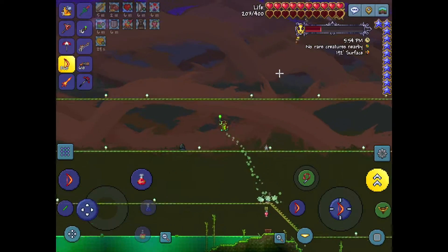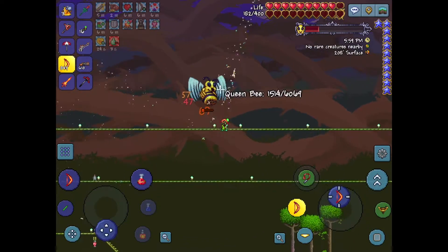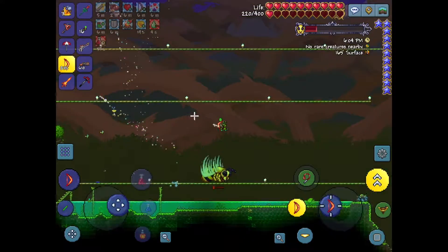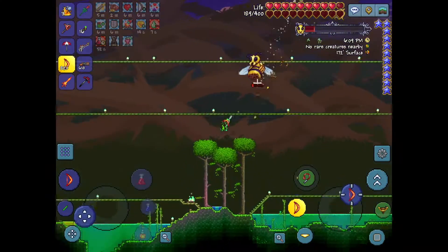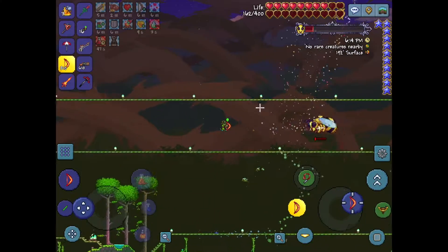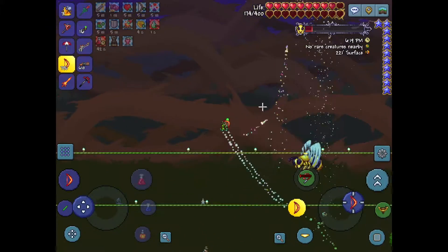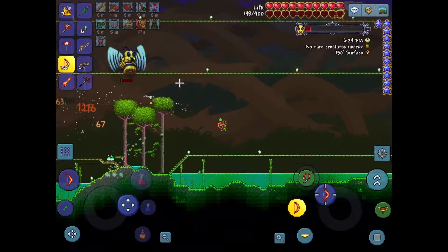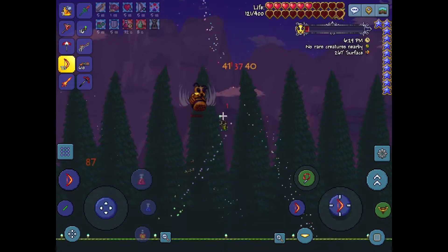I stepped into the honey over there and gained a regeneration buff called Honey. It has the exact same stats as the standard regen potion — it gives you 2 HP per second of life regeneration. Multiple regeneration types can stack with each other. Unlike Minecraft, where you have levels of one potion status effect, here you have separate status effects that are similar in nature. The cool thing about the honey regeneration is it stacks.